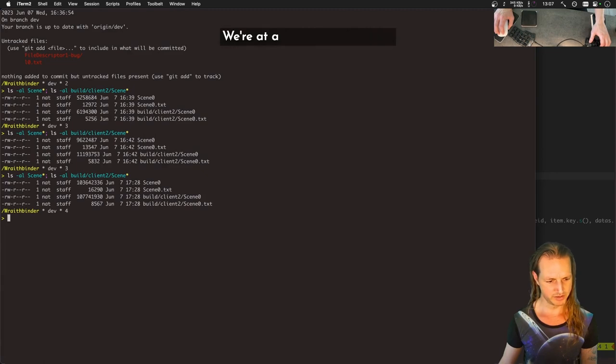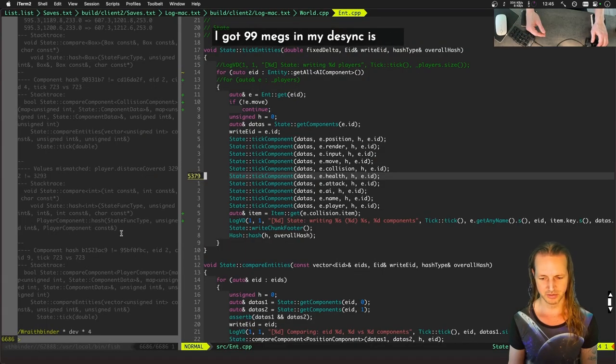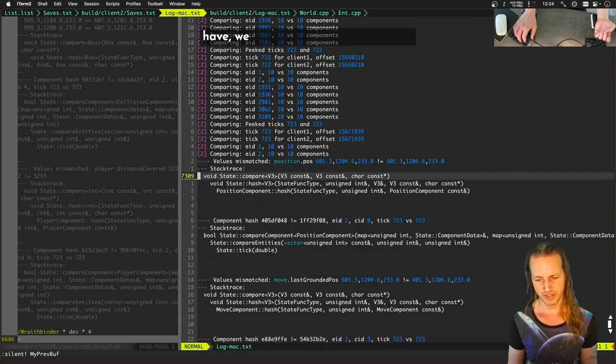We're getting a lot more stuff dumped out to these two state files. Just for that run right there we're at 100 megabytes each. So we can probably comment some of that out. Basically we have this elusive desync issue.